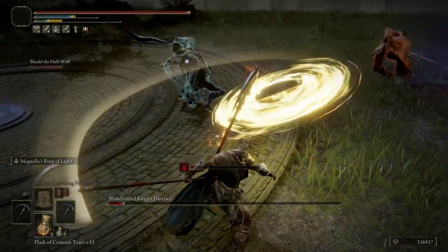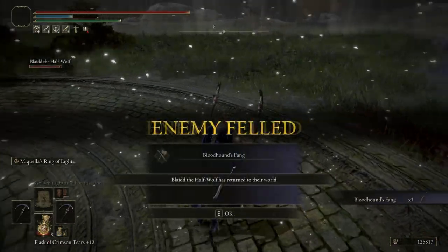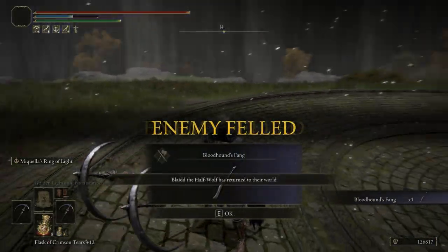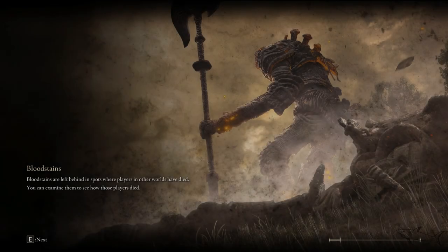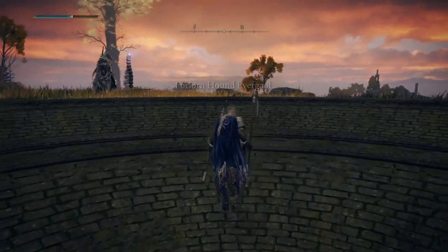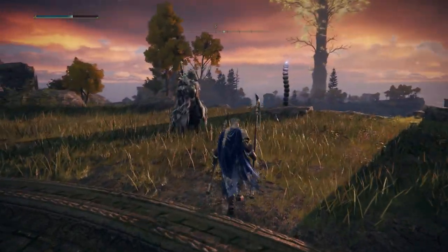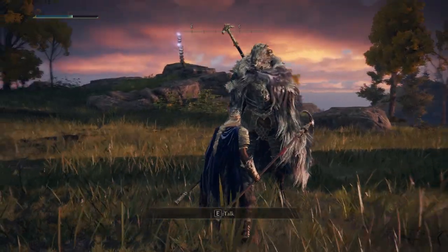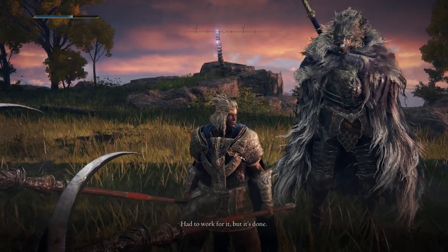That's why I have two of these weapons — if you have two you are even better, but with one you're gonna be great. This weapon is called the Bloodhound's Fang. I told you it's a very popular weapon, so don't hate if you already have it. Some people don't have it and don't know about it. What makes it even better is that it has one of the most special skills.